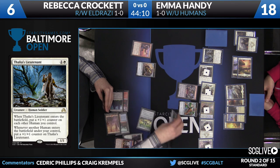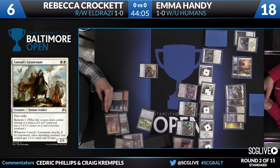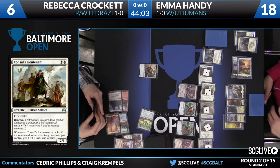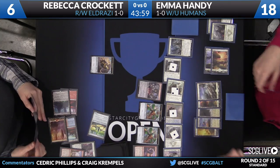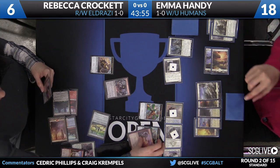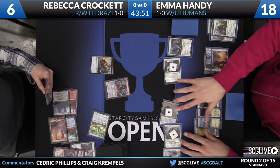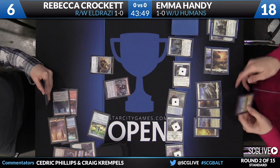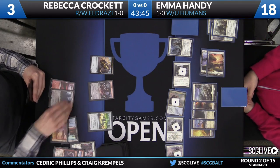This is making Emma's attack even better here. We saw some chump blocking take place last turn for Crockett — there's going to have to be some more. This is kind of white's bread and butter: you're generally going to win combats like this. You're just scared of wrath effects and bigger things that dominate the board. Emma was able to trade one creature for three on Rebecca's side, get in some damage, and still have a very significant board state.